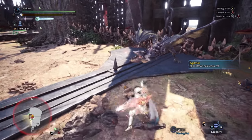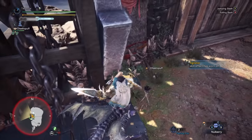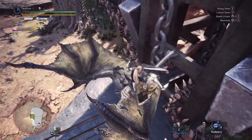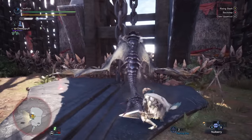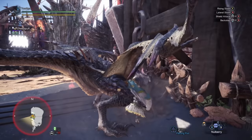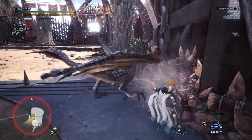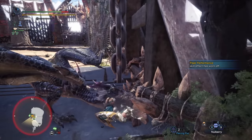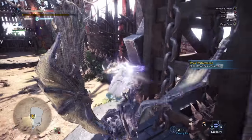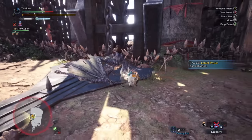Starting off with the Sword and Shield. This weapon is extremely fast. It can change direction at a moment's notice. You can also block with it in case of emergencies. This weapon can even use items while unsheathed — it's the only weapon in the game that can actually do that. You can also apply stun damage through shield bashes with blunt damage, just like hammers and hunting horns for knockouts. It's also a great candidate for elemental damage or status ailment DPS because it is fast hitting.